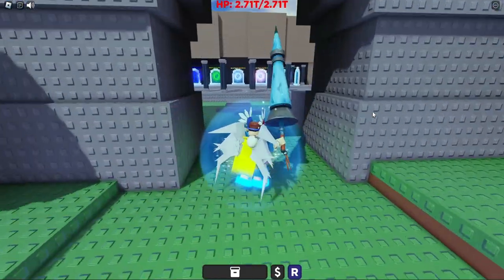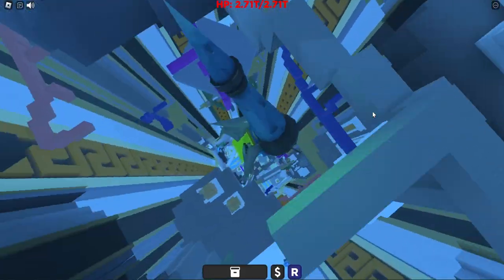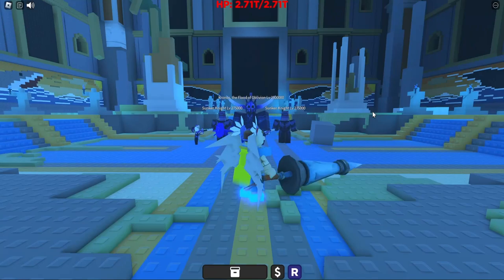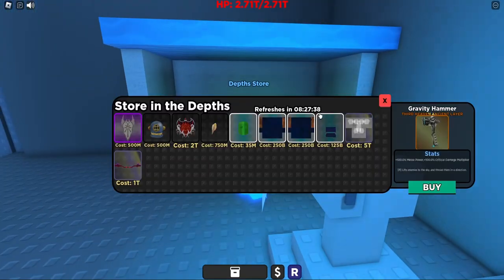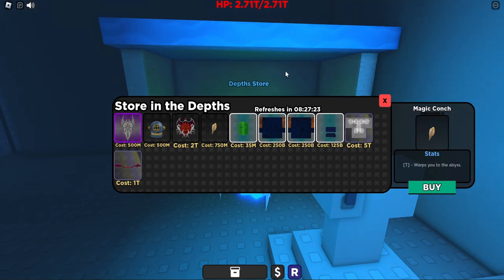The next store is the depth store. We go back to the portals, and inside the depths — which is rebirth 5 — we just drop all the way down, as that's the easiest way to access it. If you see Kronos the flood of oblivion, just go right behind him, go into this portal, and you've been taken to the depth store. The items in this store change frequently, and there's a magic conch stoned here which you can use to warp back down to the abyss.